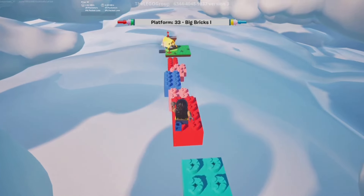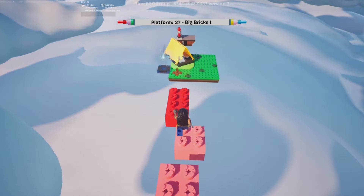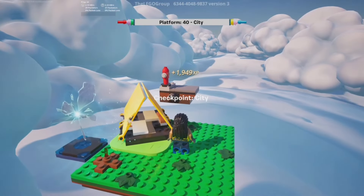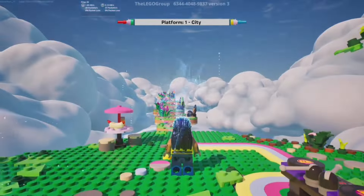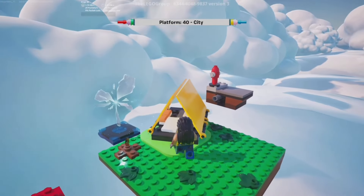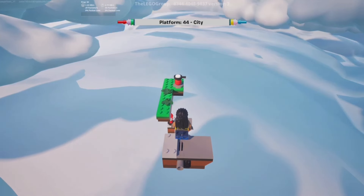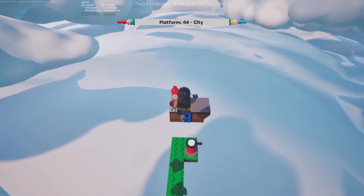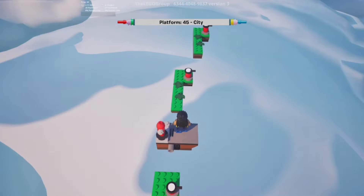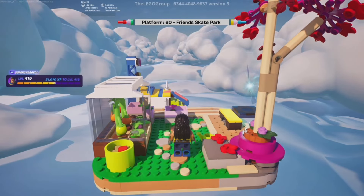I'll just keep going — it looks like there's another checkpoint over there, and I made it — checkpoint city! There are different themes for each section. I'm on the city one — you can see it's like a street, there's a fire hydrant. And I made it to the next checkpoint — it's a Friends Skate Park theme. This rift just takes you all the way back to the beginning.